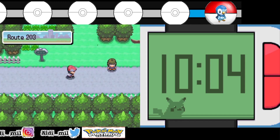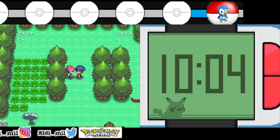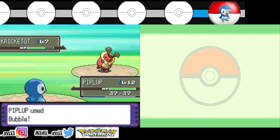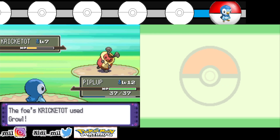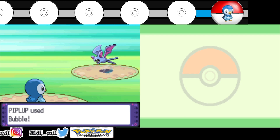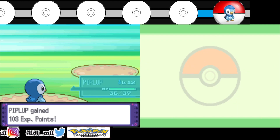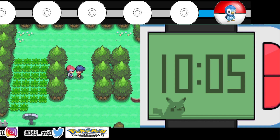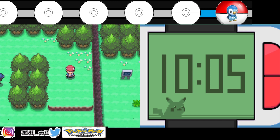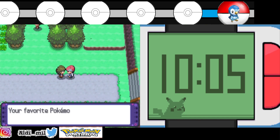Okay, let's move. I already got Pachirisu in the last route, Route 202. Pachirisu is pure Electric, but I think it has a focus on Flying — I kind of forget. Both Pokemon in the first, second, and third slots aren't great, not a lot of good moves, but they're already upgraded a little bit so it's okay.